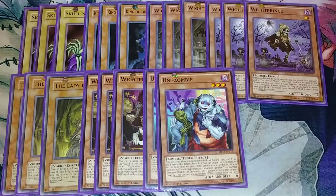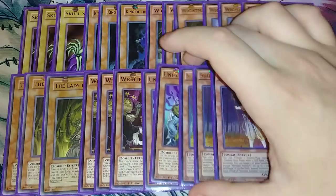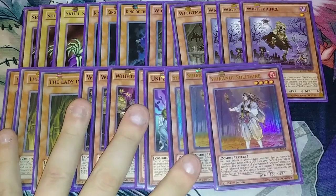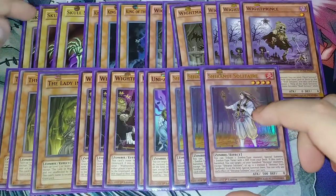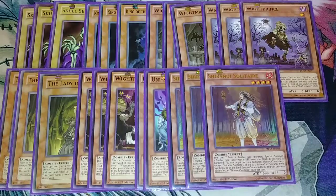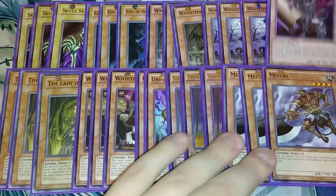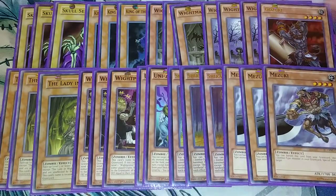I only play two copies of Unizombie because I play three copies of Shirinui Solitaire. The Shirinui Solitaires help me get Unizombies onto the field so I can send White Prince to the graveyard. Mainly what you're trying to do is get White Prince in the graveyard to send additional Skull Servants there so you can continue special summoning. Then we play three copies of Mizuki and one copy of Gozuki. Gozuki sends additional cards to your graveyard, and Mizuki revives your King of the Skull Servants and Lady of Rite to get more plays, and they're also used for link summoning.